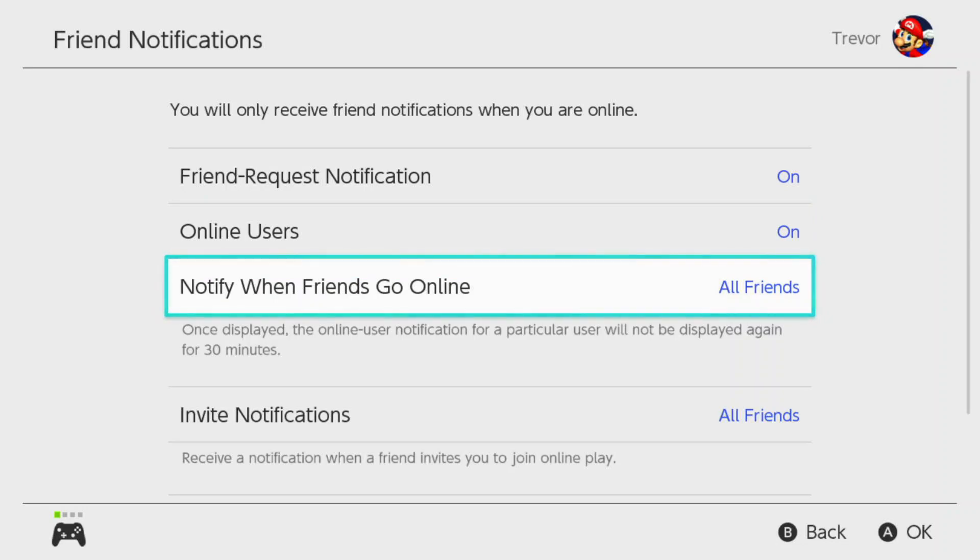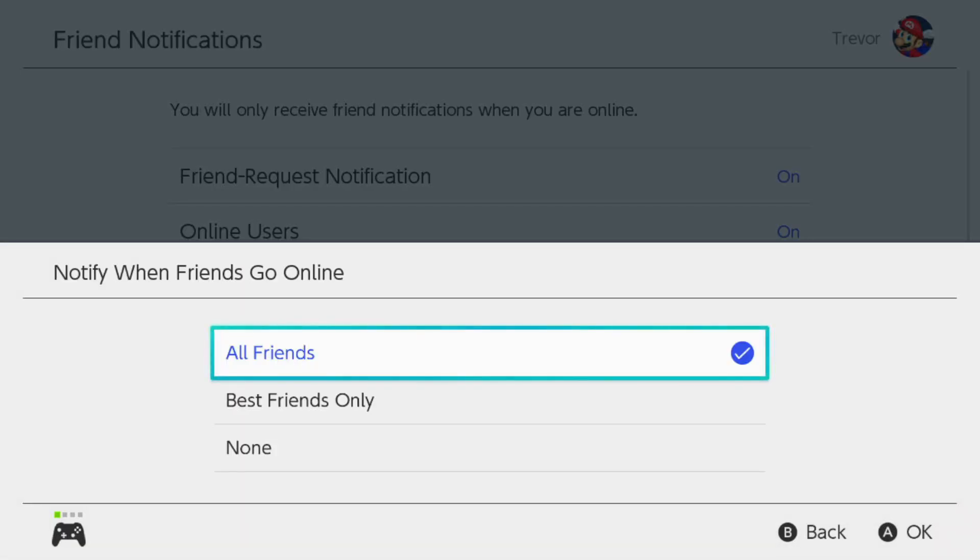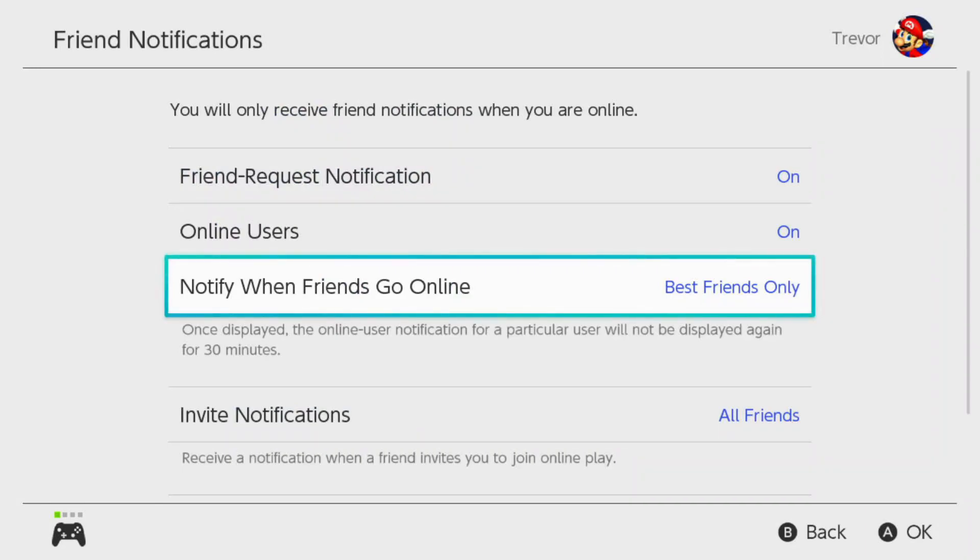The next option is notify when friends go online. So if you're playing a game and one of your friends turns on their Switch and they're connected to the internet, it'll pop up at the top left-hand corner that that friend is on and connected. You can change that to best friends only. In your friends list, you can select who's your best friend and who's not — that's how it decides who the best friends are, as you manually go and do that. So you can have it set to just the people you've selected as your best friends.